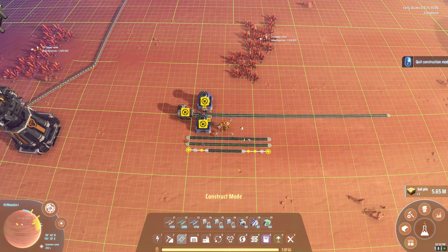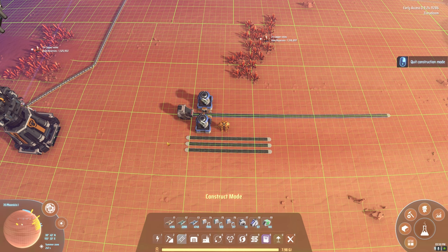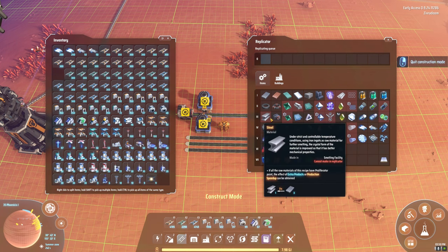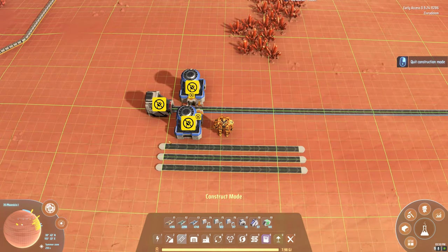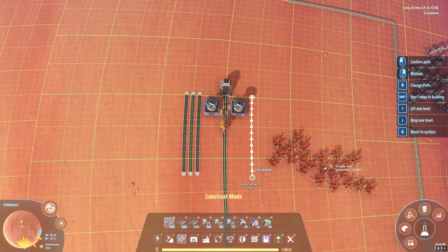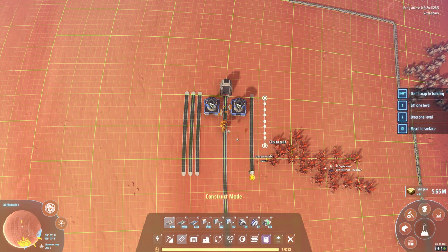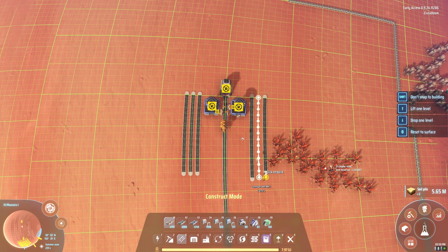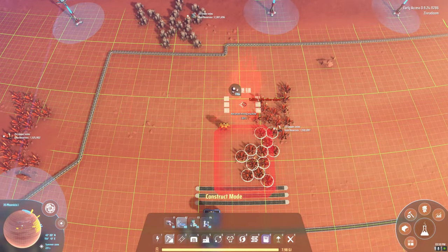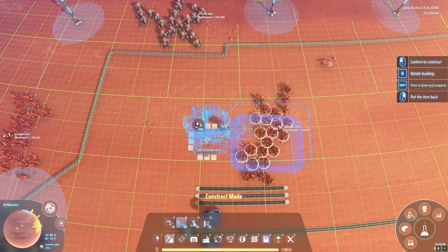The resources coming in are going to be 24 titanium ingot, 24 steel, and then 48 sulfuric acid. So we want sulfuric acid to be on the inner line here. We're going to put this here — just barely squeaked by. In fact, while we're here, let's set up a miner for this stuff. Might as well.